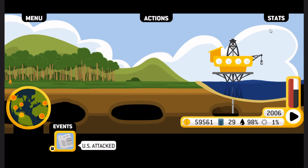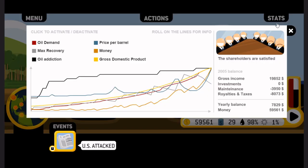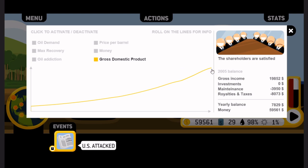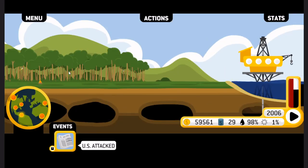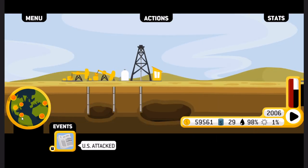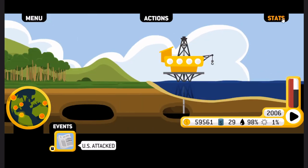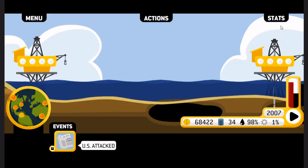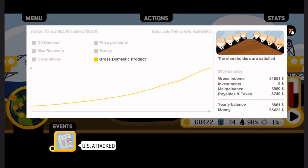Our GDP is down — why is this dropping? Gross domestic product — why is it dropping so much? Apparently the GDP of the country is just growing so much that... I don't know how the GDP works, but we will keep going. Because apparently these shareholders don't care enough about the increasing price of oil. We are killing it — $34 a barrel? $40 a barrel!